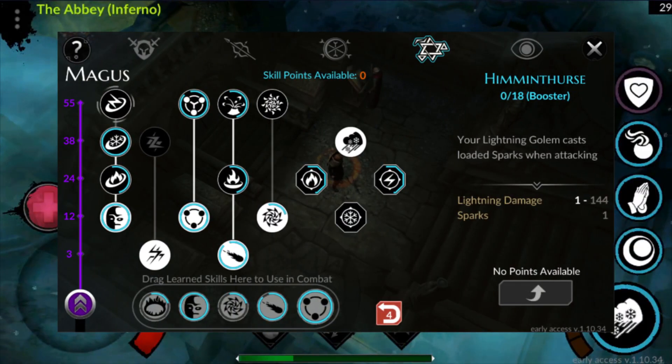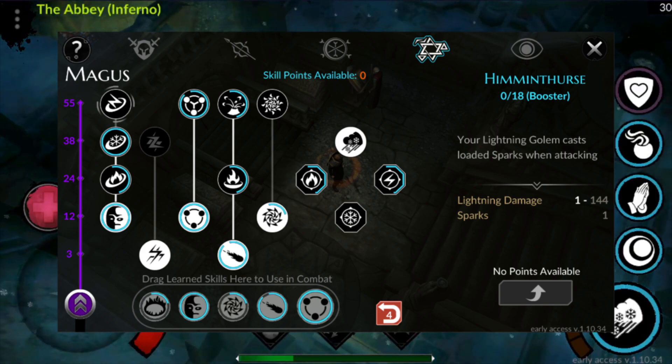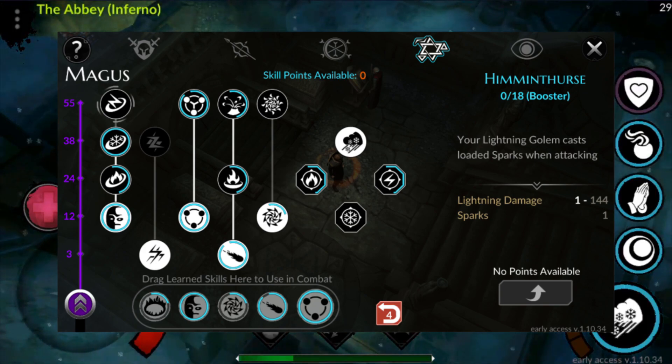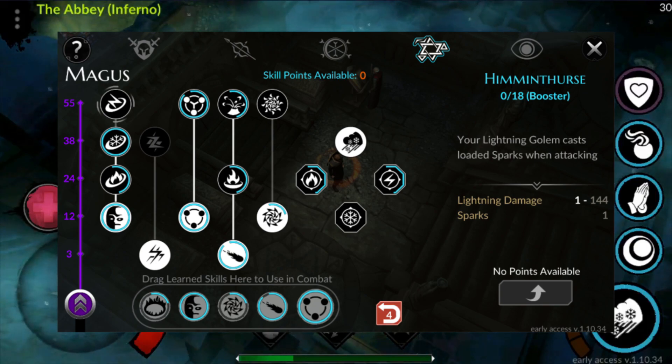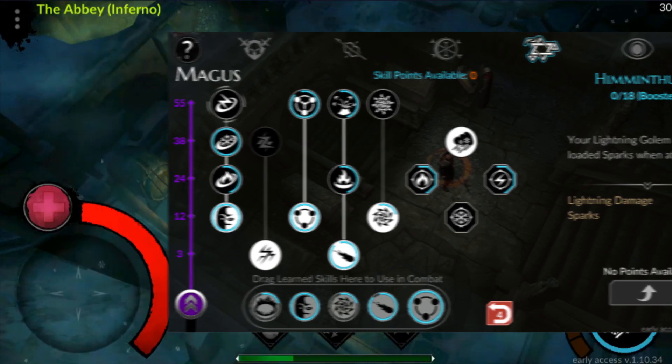Lastly, we have Hymn Thirst, which is the Lightning Golem. There is a plus 8x number of sparks with lightning damage scaling, so I can certainly assume that this Golem has a Tesla Aura effect. There is no description on whether the Golem has a percent chance to cast a lightning burst, so it might be an Aura where the Golem emits lightning every time it takes damage.